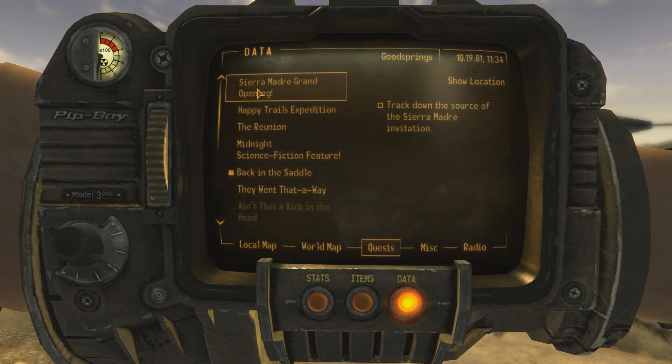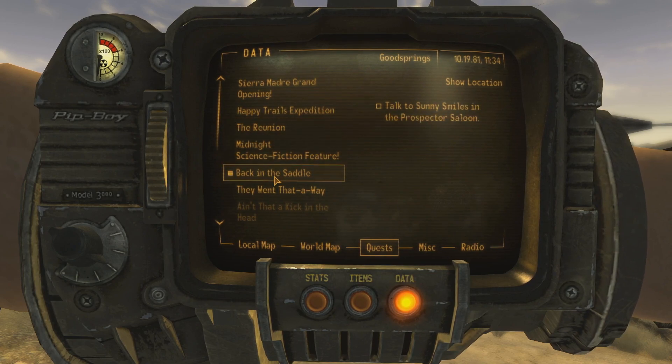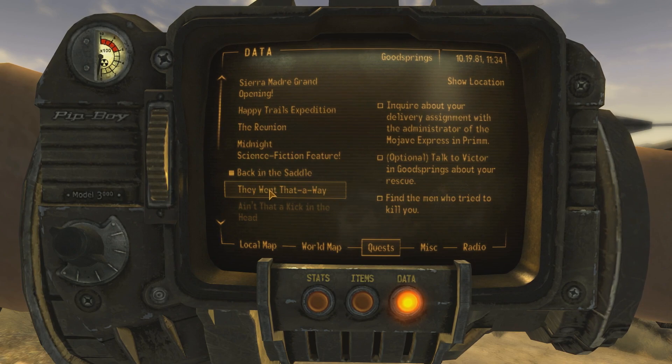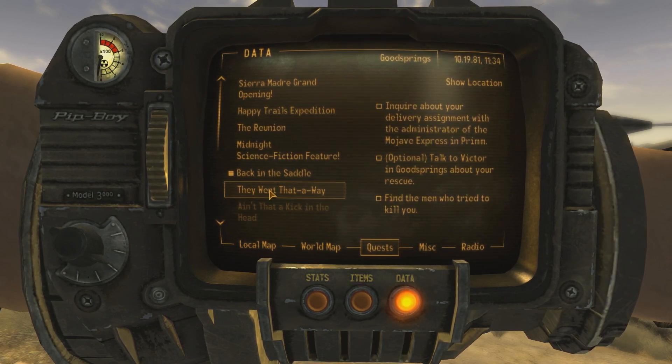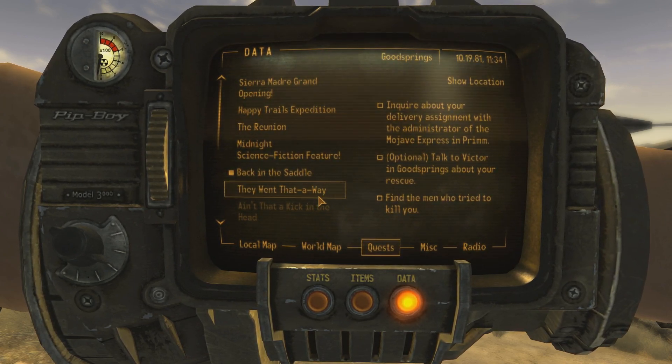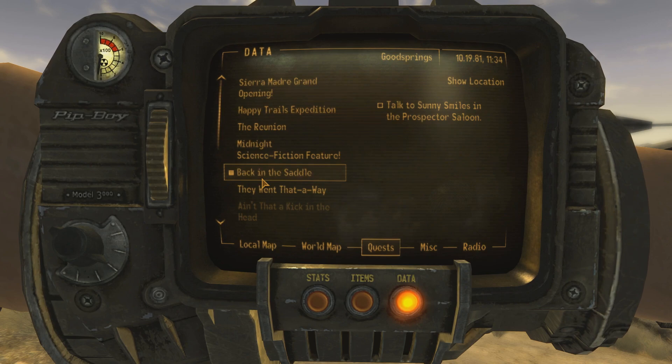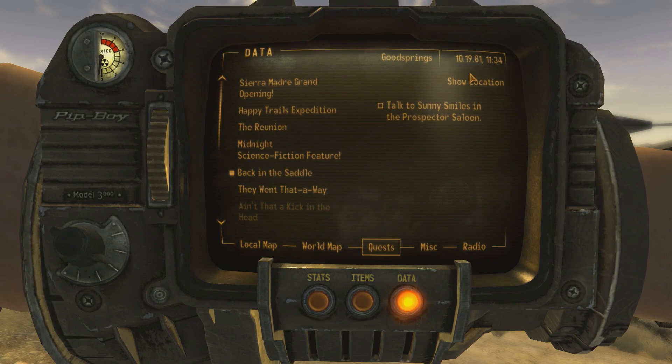We also have a tab for quests in this menu and I believe most of them are actually DLC quests — I got them at the beginning of the game but I don't really need to do them at the moment. The two quests that are actually important for me are 'Back in the Saddle' — talk to Sunny Smiles in the Prospector Saloon — and 'They Went That-a-Way,' which is about finding the person who shot me in the face. I'll start with 'Back in the Saddle' because I think she can help me find my way around.